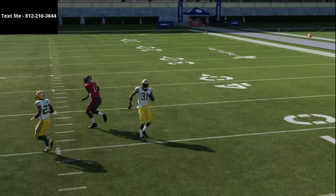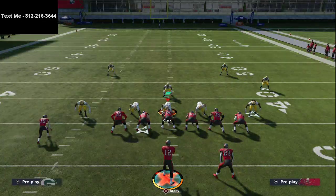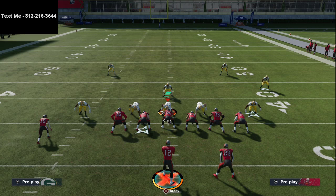This is one of my favorite plays in Madden 21. If you want the full ebook out of New England, hit the link in the description. If you want more tips for Trips tight end, I'll be covering that this week in my text message membership — it's completely free to join, just send me a personal text at 812-216-3644. Thanks for watching, and we'll be streaming tonight at 10 o'clock Eastern time.